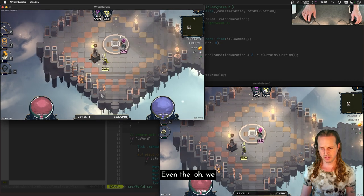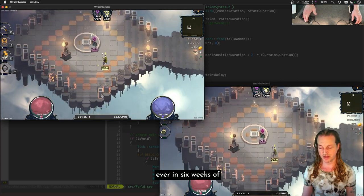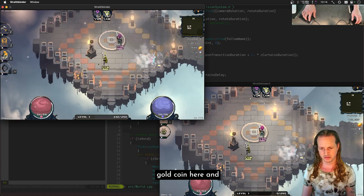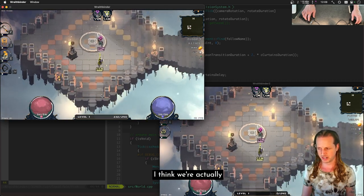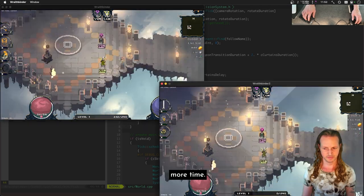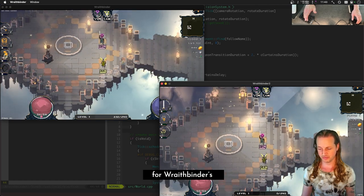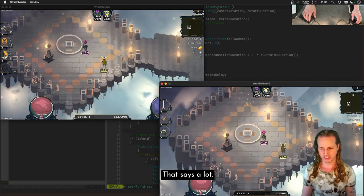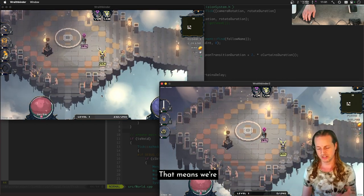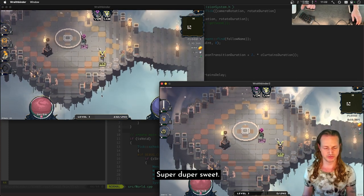Even though we're not quite right, this is great — the gold thief just appeared on both people's screens for the first time ever in six weeks of multiplayer coding. It almost seems like the AI was synced up. Oh my god, it happened twice! I think we're actually in sync right here — this is a really big moment. Having the AI run exactly the same on both screens is huge, meaning we're on the right tick and everything's lined up.